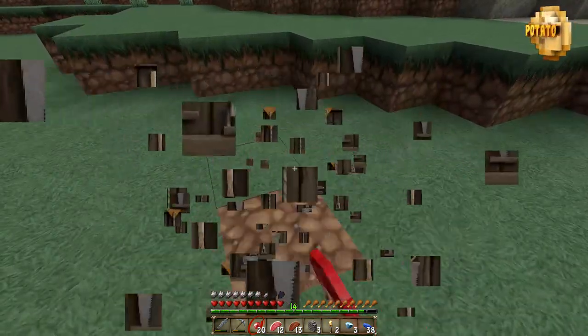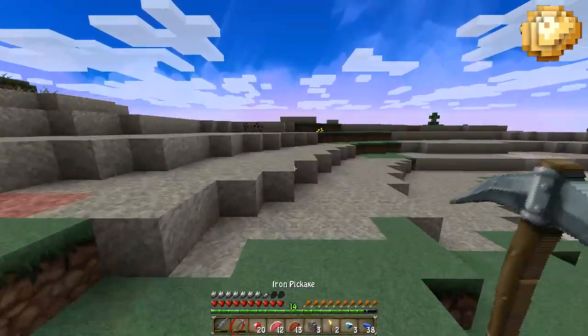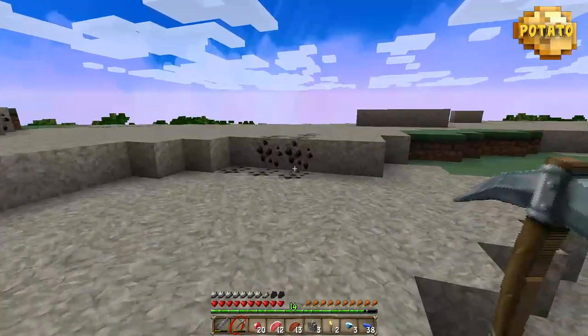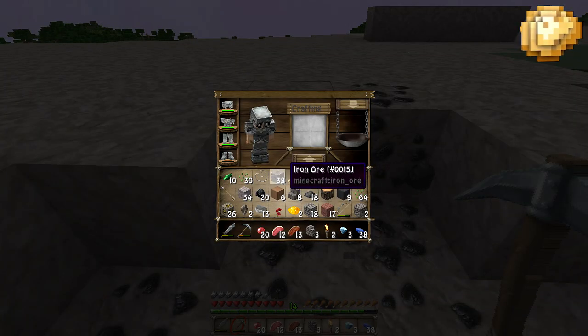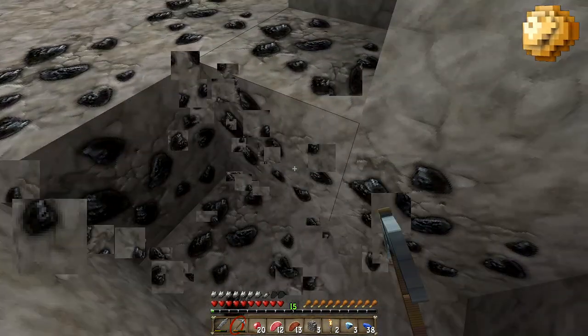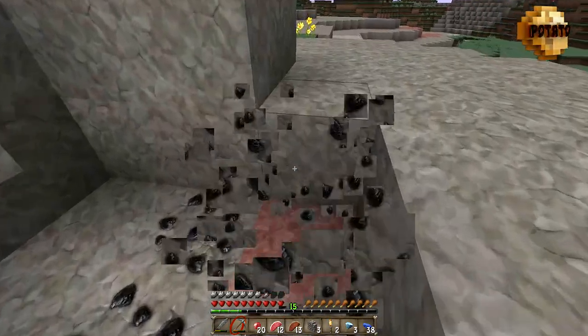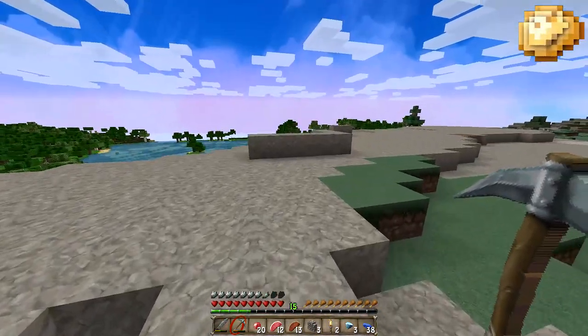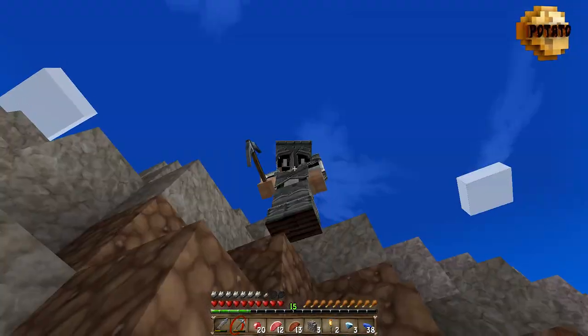Okay so I got three diamonds — I can make a diamond pick, so that's good. I got a bunch of iron, well not a bunch, but it's enough for now until I go on another mining trip, which is gonna be soon because I didn't grab much. Normally my mining expeditions when I start an SMP would be a bit longer.